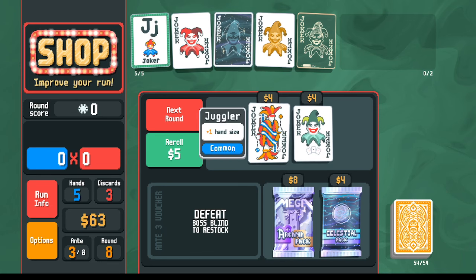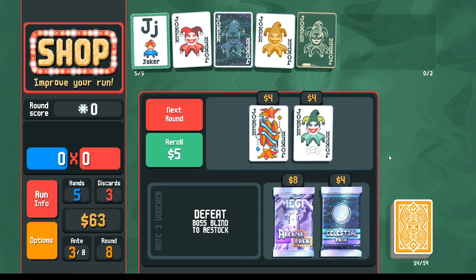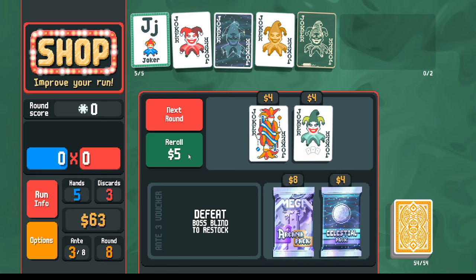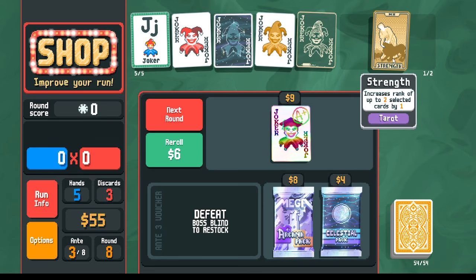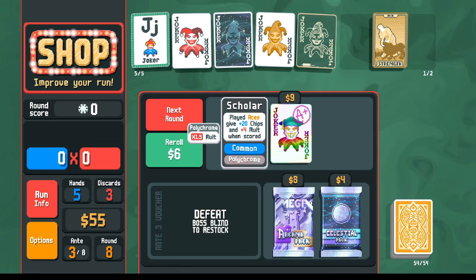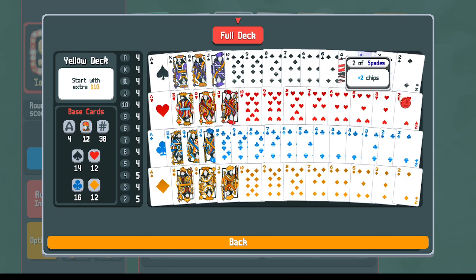Next round: extra hand size from the Drunkard makes it easier to find hands. Plus 12 for three of a kind available, but we already have plus 12 for free from Flash Card, so don't need it. Re-rolling first for potential planet cards before opening celestial and arcana packs — if there's a planet card I can decide whether I want duplicates. Strength card is great because it turns odd cards into even cards — turning aces into twos. With the Scholar, I can turn kings into aces.